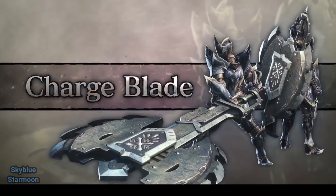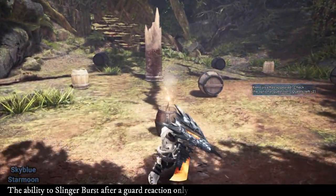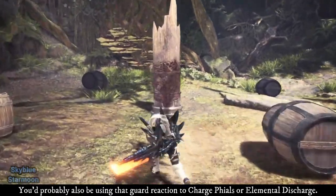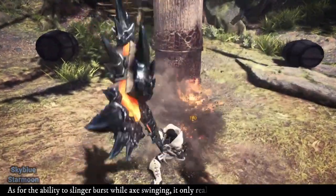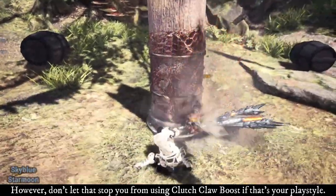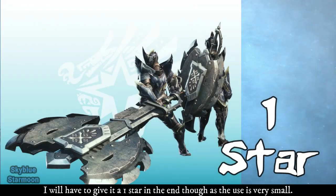Charge Blade — Heavy Weapon. Charge Blade's need for Slinger ammo is very minor. The ability to Slinger Burst after a guard reaction only really works for the more effective Slinger ammo, and you'd probably also be using the guard reaction to charge phials or elemental discharge. As for the ability to Slinger Burst while axe swinging, it only really works during savage axe playstyles. Don't let it stop you from using Clutch Claw Boost if that's your playstyle, but I will have to give it 1 star as the use is very small.